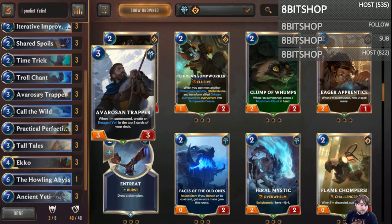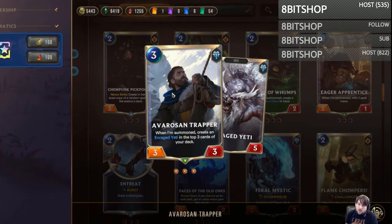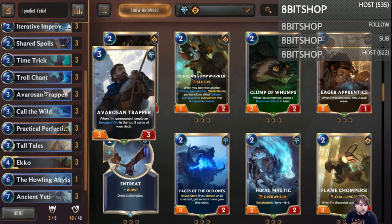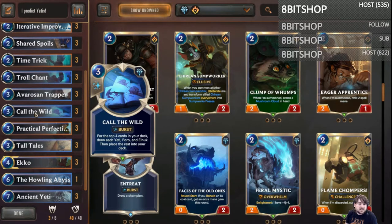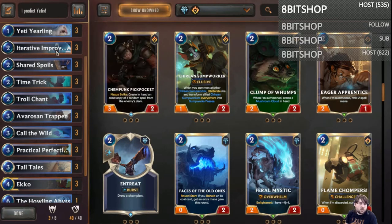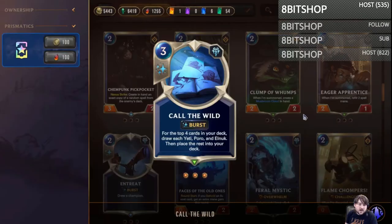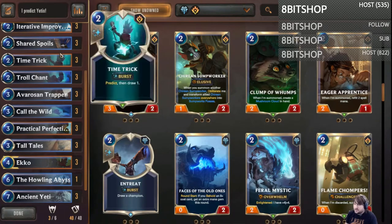I'm playing three Avarosian Trappers because Enrage Yeti early is very strong and we're playing Yeti synergy. This is another card I'm less sold on — if the deck ends up being a little too clunky, this may get cut. It does have some nice synergy with things like Call of the Wild. You can guarantee you'll draw at least one trapper with your Call of the Wild, so in an awful situation where you don't draw your early game, you can bank spell mana, play him on three, play a Call of the Wild, draw into your Enrage Yeti, and still be able to play a 5-5 on four.